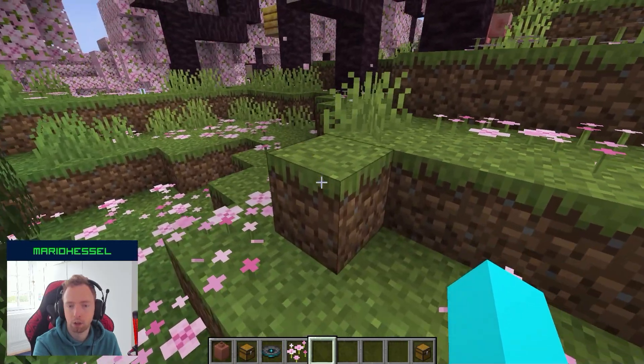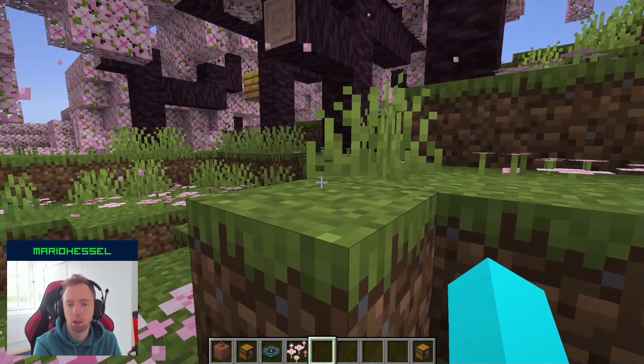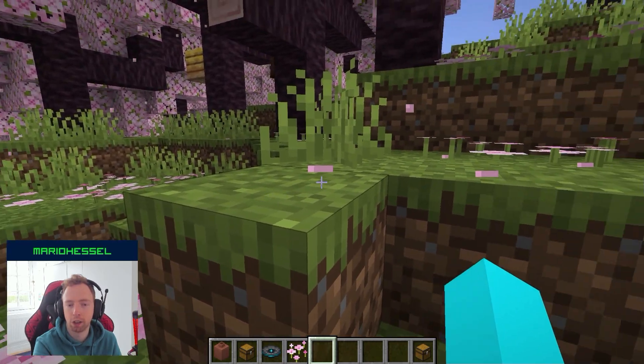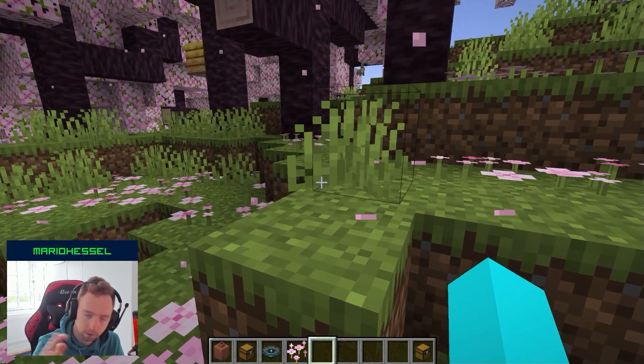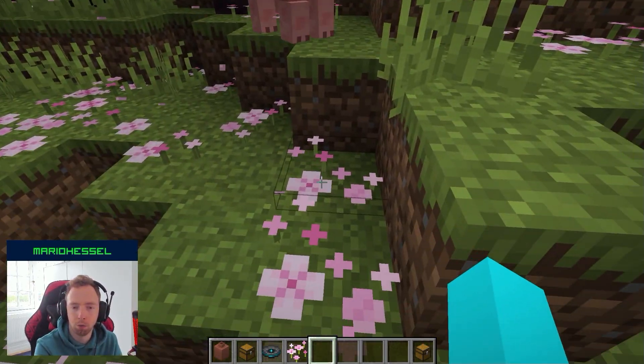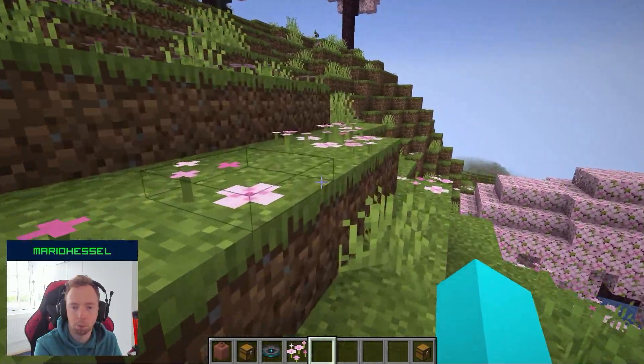The flowers will fall and land on top of blocks. It first appears as a square, and when it hits the ground it gets crushed flat. I hope in the future it will turn into a planted flower automatically.